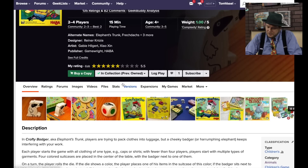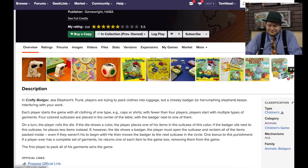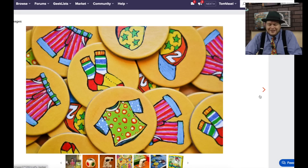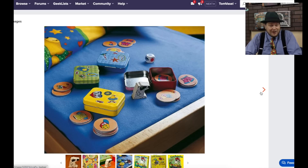Crafty Badger — you're packing stuff into a trunk, roll dice and then put things in there. It's just too mundane for me. Even for a kids' game, these nice little metal cases are great — they've been used in other games before. But here you're rolling dice to put the stuff in, and it's just too lucky.